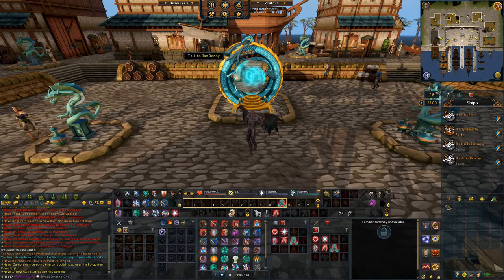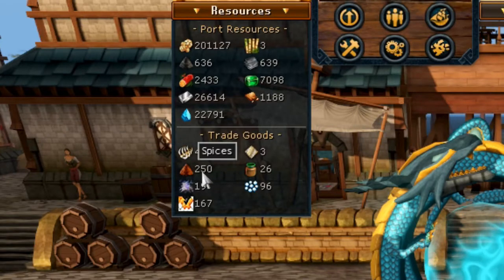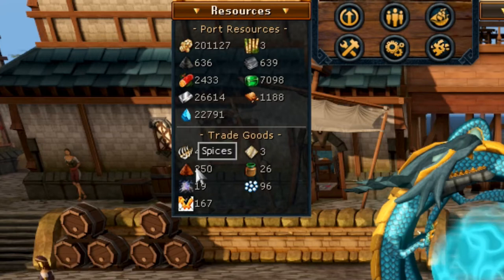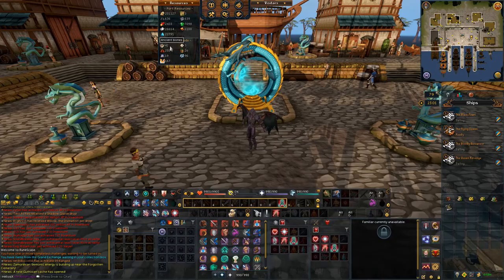If it ever comes a time where you have to pick a resource to keep or get rid of, the priorities are as follows: Ancient Bones should be your first choice, Spices is your second, and Lacquer is your very last. I order it this way based on the amount of money that each trade good is going to make you.